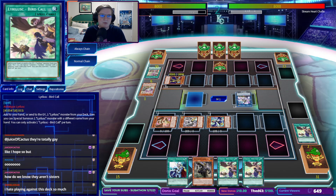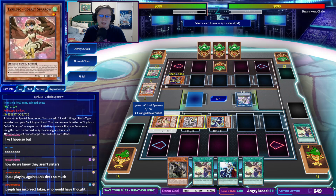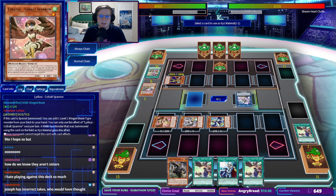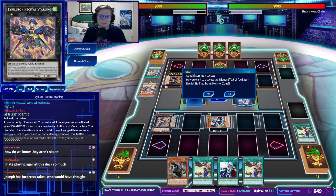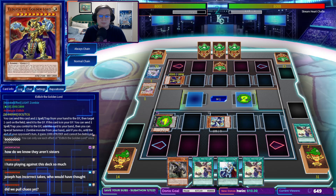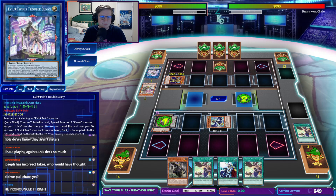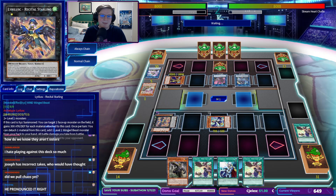We'll get the last Bird Call. From here we can go into Recital Starling. We'll activate the effect targeting our Sapphire Swallow. Trouble Sunny here — that's fine. They're going to use their monster to pop my monster. That's the wrong one. Did you forget that my Recital Starling has an effect? You fool!